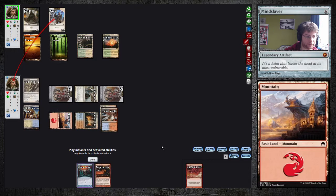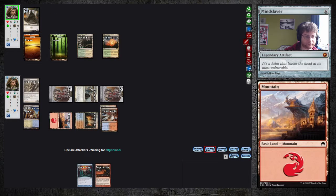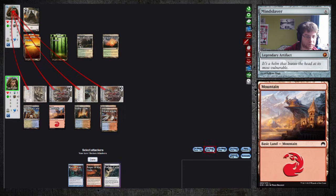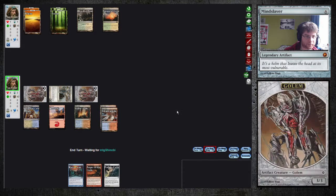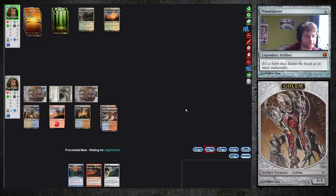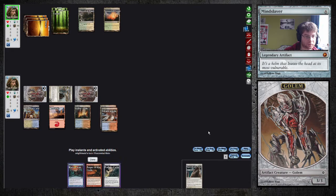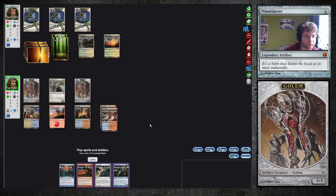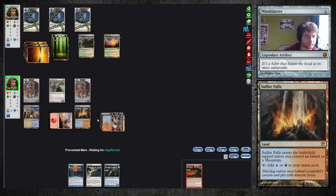We're gonna bolt that creature. I think he's gonna attack with everyone. He has probably no Haze creature. He goes down to one. This is fine by me because I can untap, cast Anger, and kill him. All right.